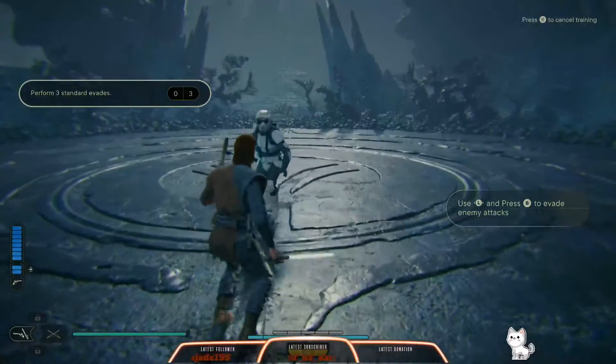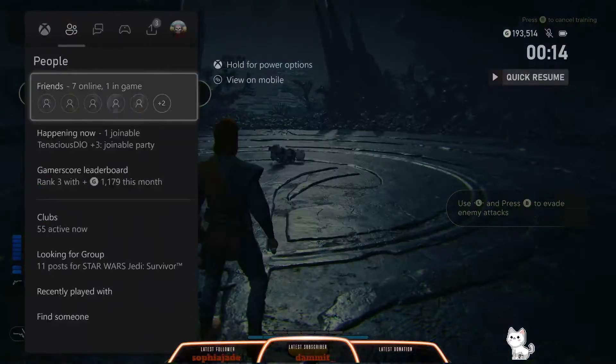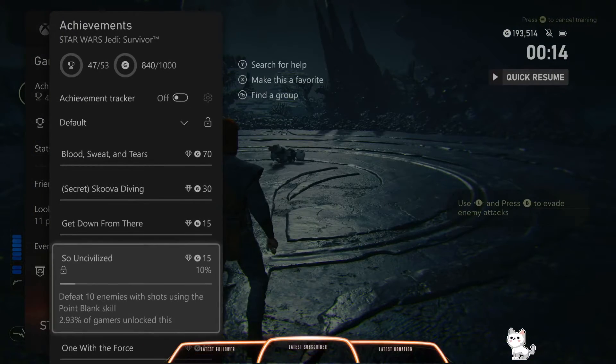There you go, there's one. And as you can see, it counts. So Uncivilized — simple as that. This is a trophy guide as well, so this will work for PlayStation or PC. Just use the same buttons as you tend to use, and bingo.